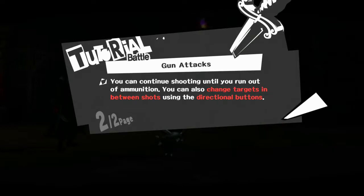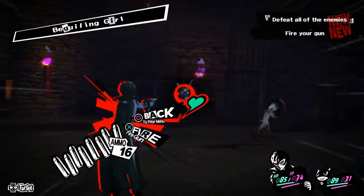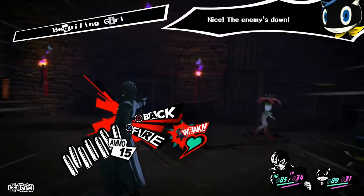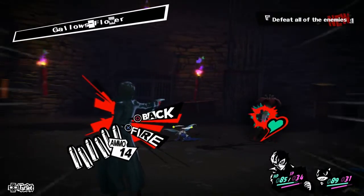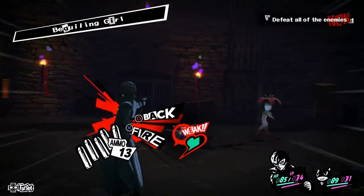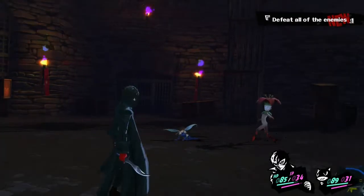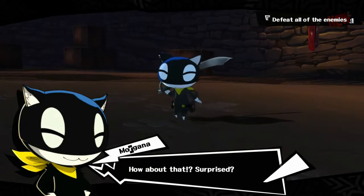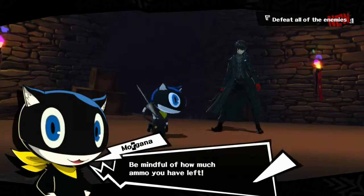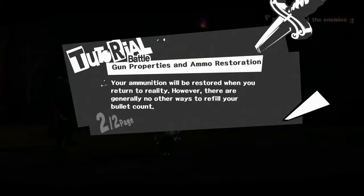You can also change targets in between shots using the directional buttons. Gun. Fire. Oh, what the fuck? Boom. Should I just endlessly shoot this thing? Should I just kill this one? Should I just waste my ammo? I don't know what I'm supposed to do. Guns have a higher attack power than melee weapons but come with limited ammunition. Your ammunition will be stored when you return to reality. However, there are generally no other ways to refill your bullet count.